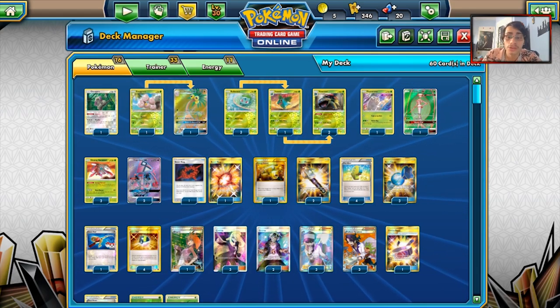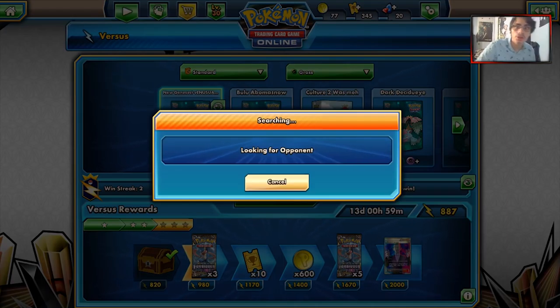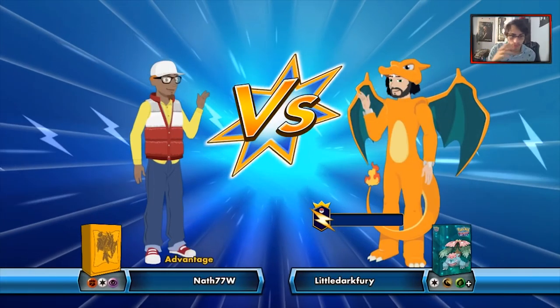I've taken some of the Venusaur lists I've seen going around and tweaked it to my liking using Exeggutor, Energy Switch, and similar cards. We'll see you guys in a minute with some matches with the deck. Let's go find a couple matches with the Venusaur Genesect deck and see what we can muster up.